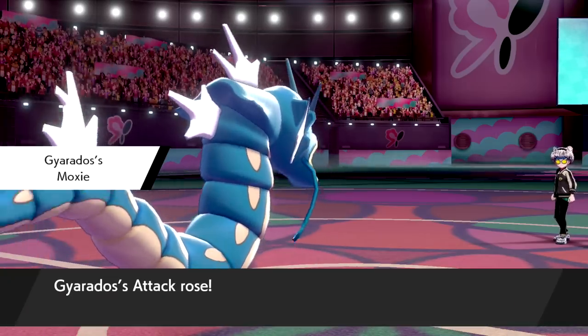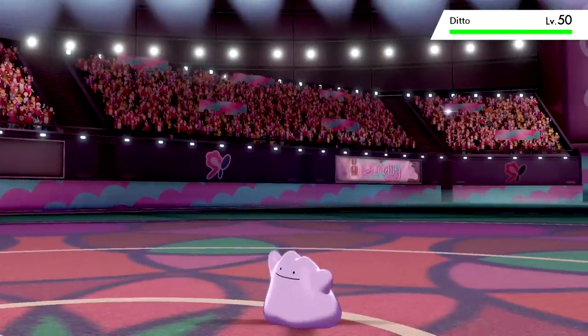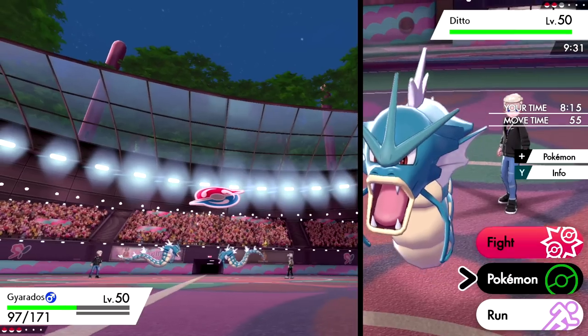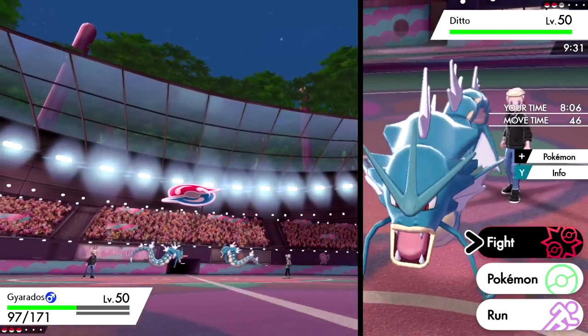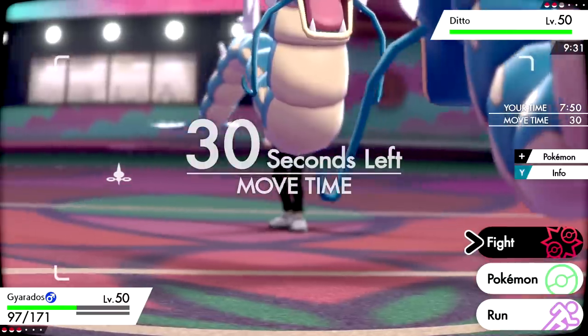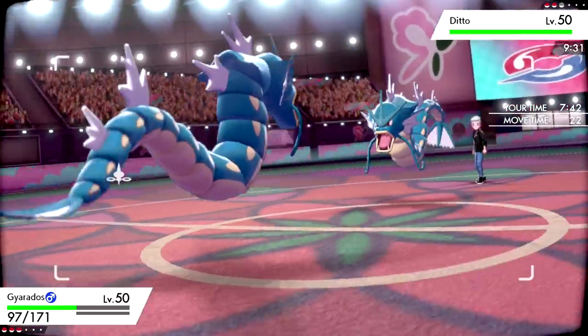Darmanitan could come in — might have to Dynamax depending on what they go into. It is Ditto — this is not good. It's gonna use Imposter and copy my stat changes, so I might lose to my own Gyarados. Do I even Dynamax here? Should I save the Dynamax for Rotom? I think we probably just go for Bounce.